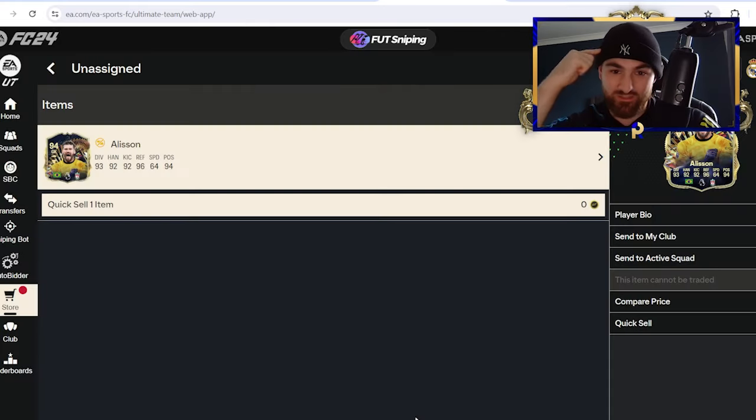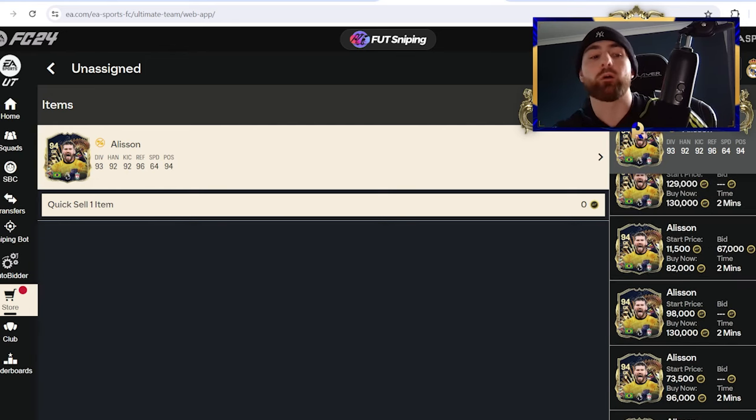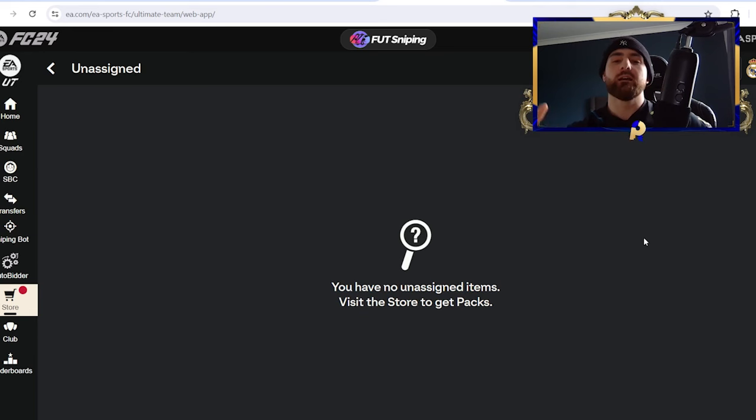Actually, I didn't think — the biggest troll is Alisson because he's absolutely useless. And look at that — I've been trolled. But this is why you do this SBC first, because that Alisson is going straight into Reus. And make sure to subscribe so you can get future SBCs free, get some trading content, and see me open loads of packs.